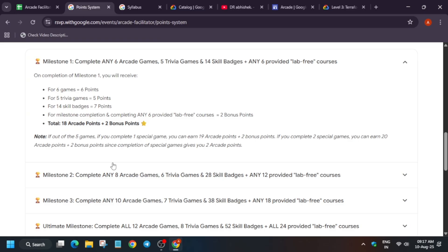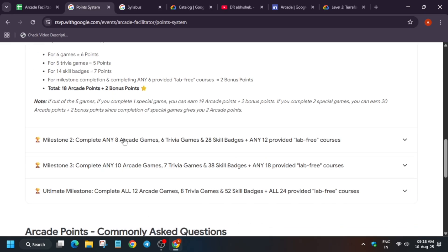Let's complete the point calculation for Milestone 1. For 6 arcade games, you get 6 points; if you complete the special game, you get 8 arcade points. For trivia, 5 trivia games give 5 points. For 14 skill badges, you divide by 2, giving 7 points. And you get 2 bonus points for completing the 6 provided lab-free courses. They are counting the badge count for the arcade milestone — so any 6 arcade games must be completed for Milestone 1, and any 8 arcade games for Milestone 2.